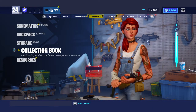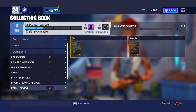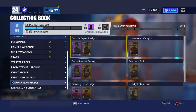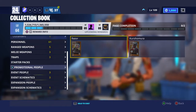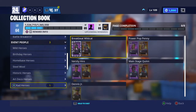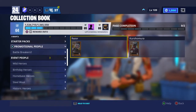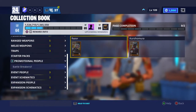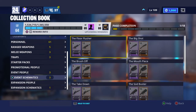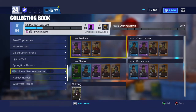People usually look up videos, go to collect your book, and can't find the Chinese New Year event. To find it, all you gotta do is hit Event People — it should be right above Event Schematics.